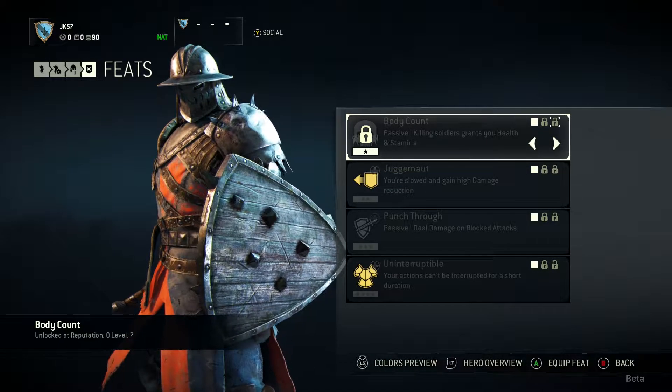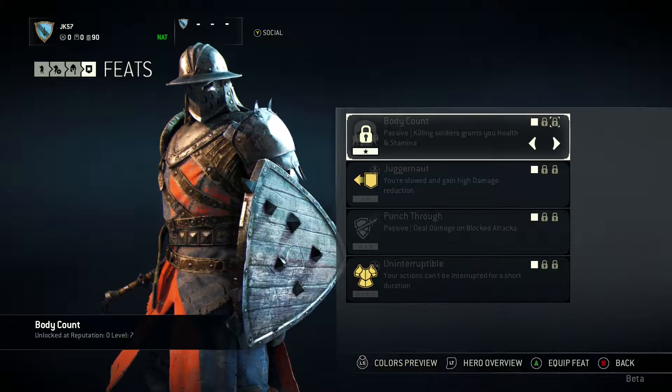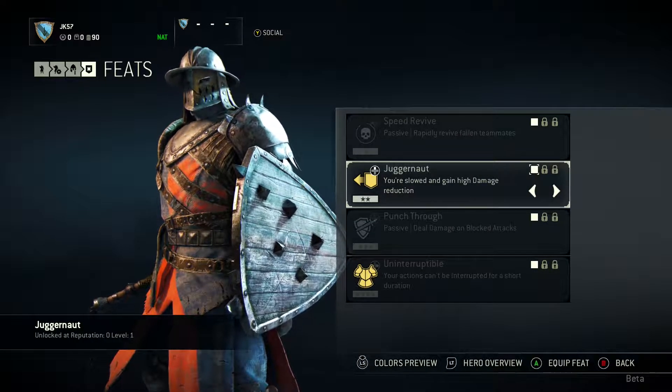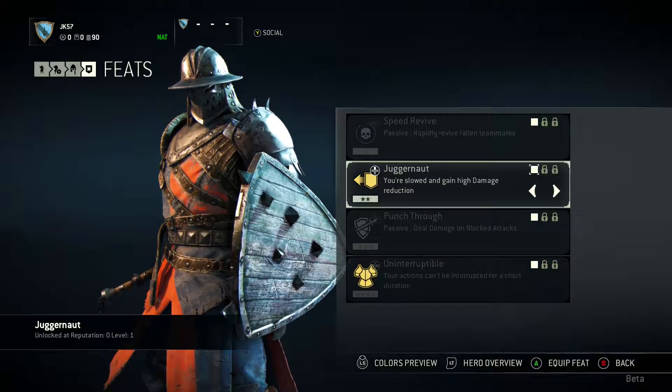Then we have Body Count: killing soldiers grants you health and stamina — very useful and again very Dominion specific. Let's move on to Juggernaut: you're slowed and gain high damage reduction. So it makes you even slower, but to be honest you're already quite slow, so it doesn't matter too much — but you can take less damage, and that is important.